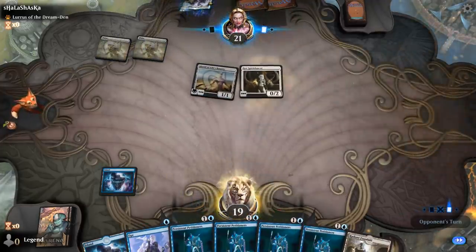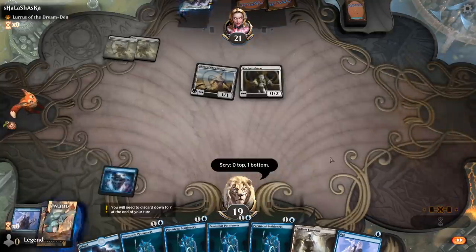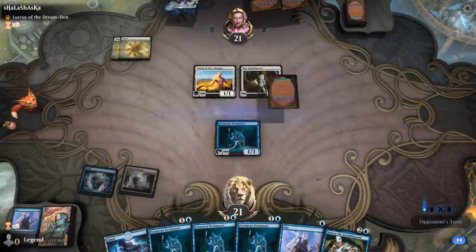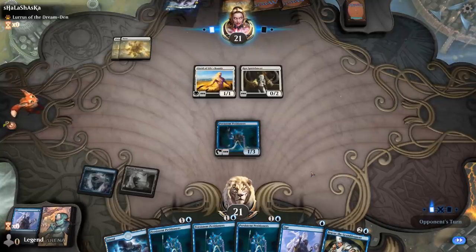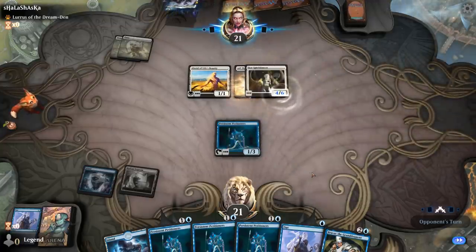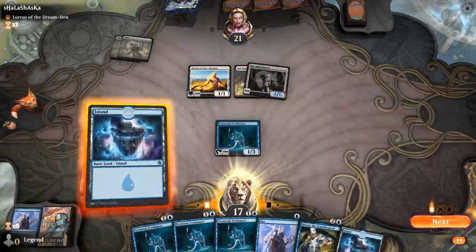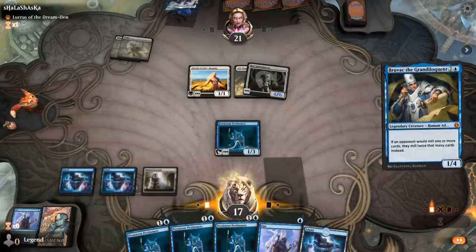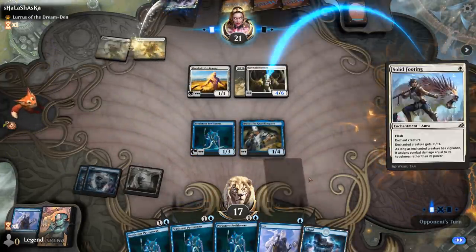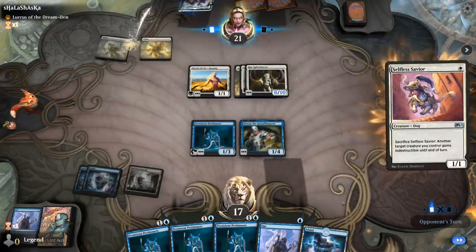There's a turn 2 Core Spirit Dancer. So if they can follow that up with an Aura, we're gonna die pretty quickly. There's Bruvac! It's gonna be an Ult at Glitters — take 4. A land is good; means we can double Petitioners next turn. Solid Footing makes it 8 power. And a Savior.